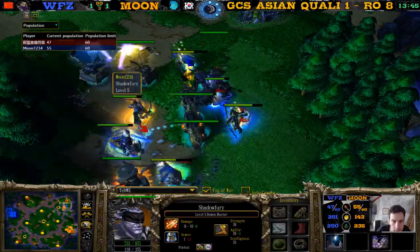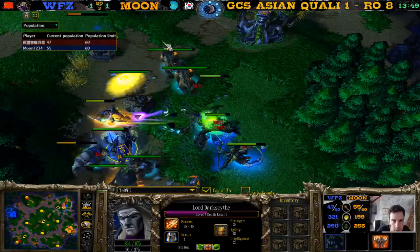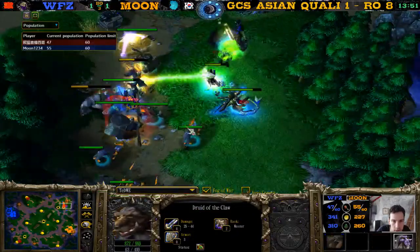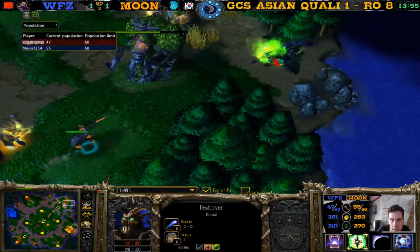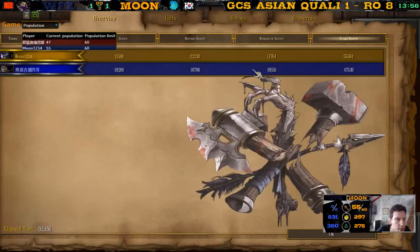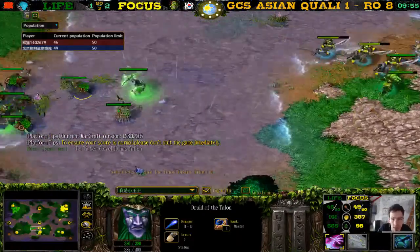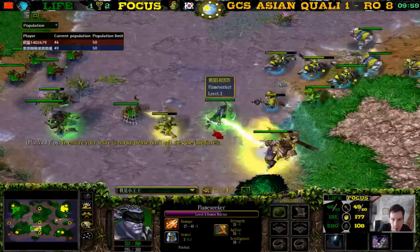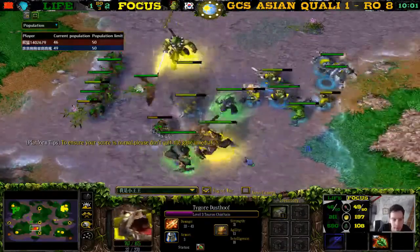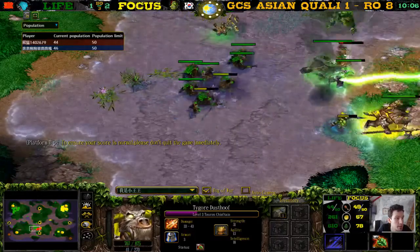He doesn't have an info potion because it was sold out. Even if he wanted to mana burn the death knight, the fiend will survive. The bears are just hunting down the fiend while the demon hunter and dryad go for the store — and there it is, GG, Moon wins game three! We saw some ladder games recently — the last two they played against each other, Focus actually won. It's best of three.